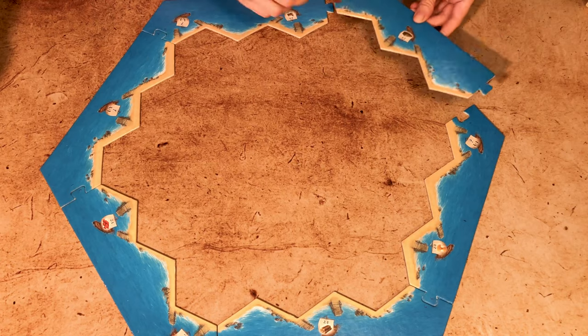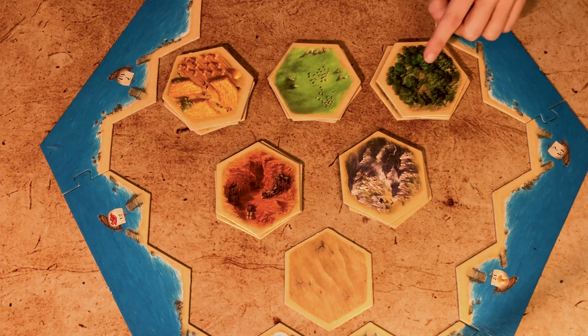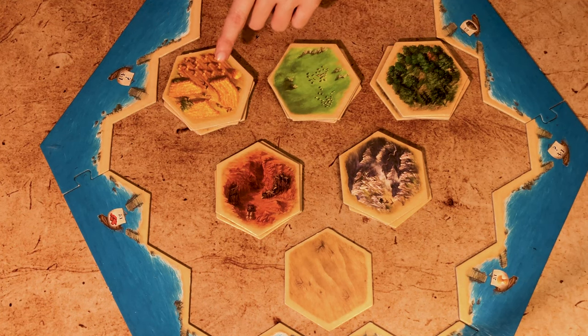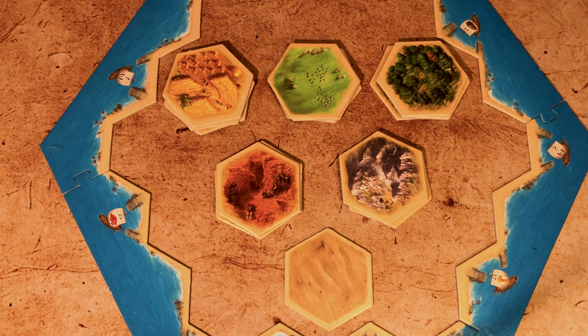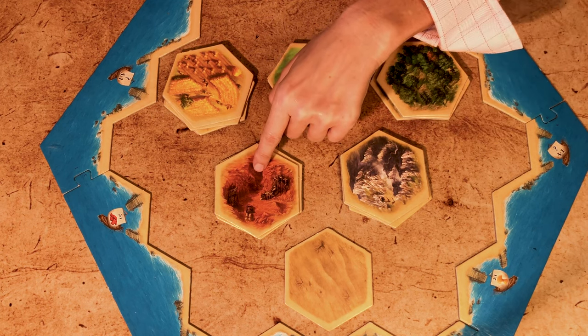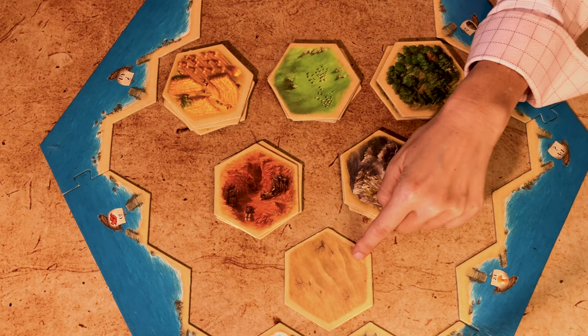To set up a game, start by building the island. You assemble the sea frame first, then shuffle all the terrain hexes. There are six types of terrain in Catan: four forests to produce lumber or wood, four pastures to produce wool, and four fields to produce wheat or grain. There are also three mountains to produce ore, three hills to produce brick, and one desert that produces nothing.